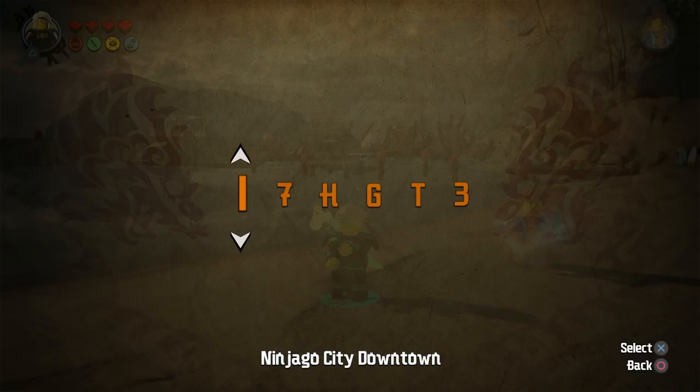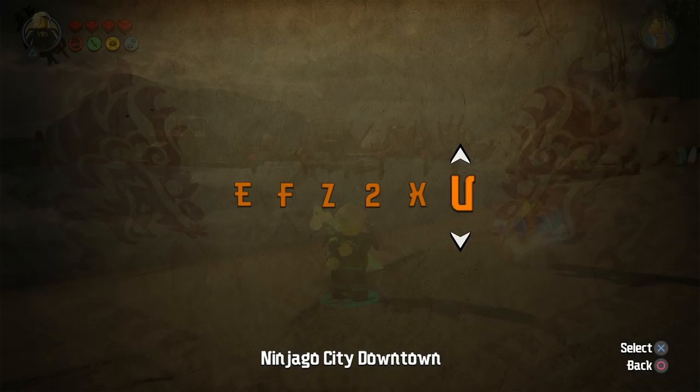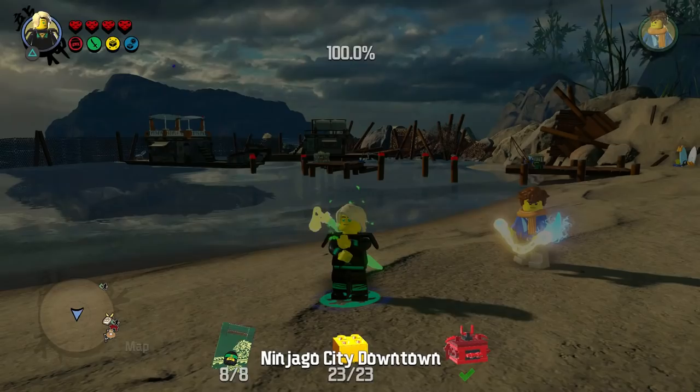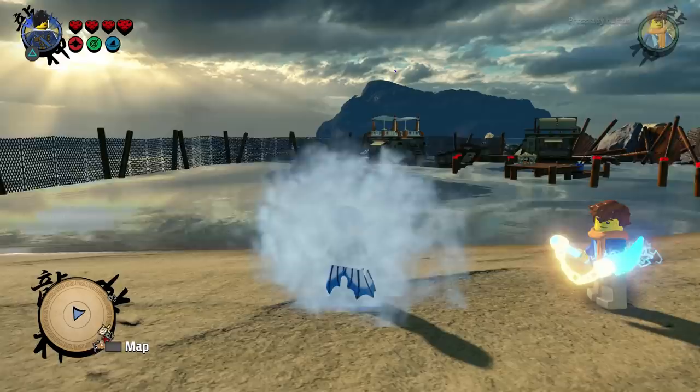So let's go ahead and activate the final cheat code. The code is E, F, Z, Z, 2, X, R. This would be General 1. So this unlocks the first general of the army of Garmadon. So this is your way of actually using a cheat code to get one of the bad guy — or bad girl — characters in the game.